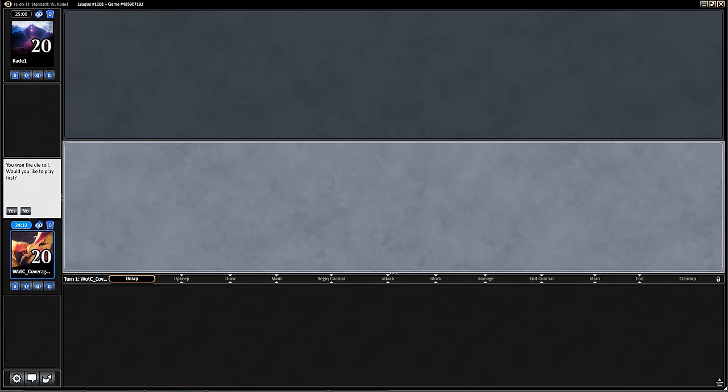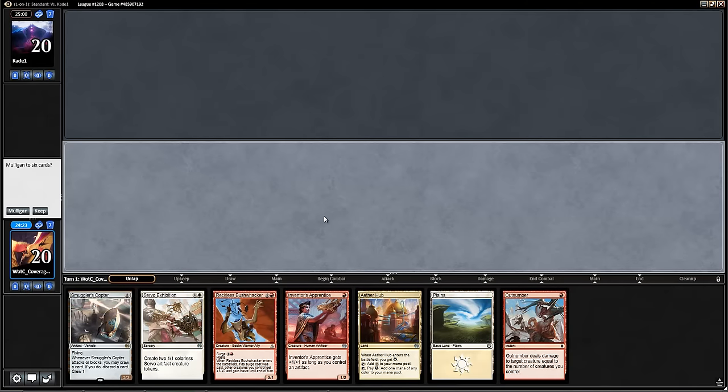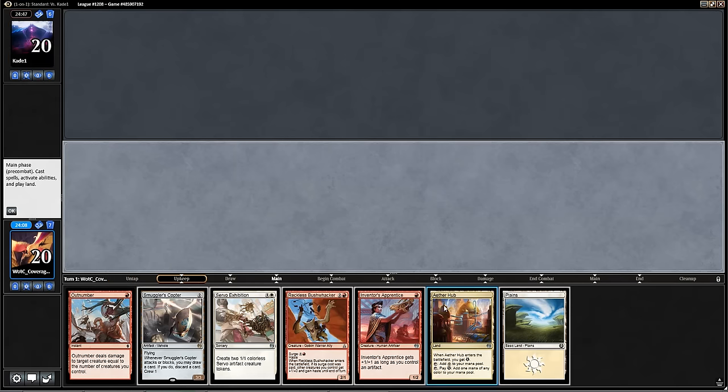Here we are for Game 1 with Makis Matsuka's Red-White Tokens deck. We won the die roll and we're going to go first. Our hand is a little bit awkward — I don't have another red source out of either hub, but I think this hand is too good to mulligan. We can go turn 1 either hub, use our energy to play Inventor's Apprentice, and then turn 2 Copter to attack for 2. Hopefully the Smuggler's Copter can draw into another red source. Outnumber here is really good with this Servo Exhibition, so hoping we can do some quick work of our opponent.